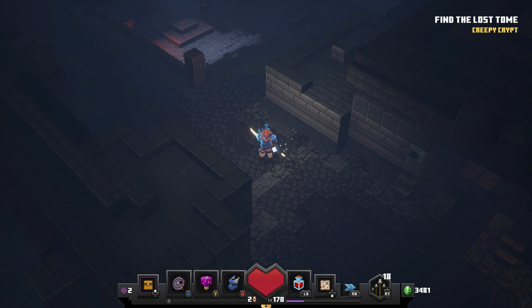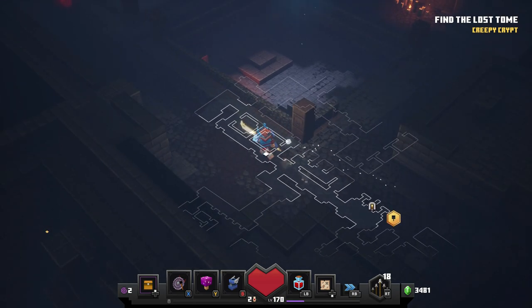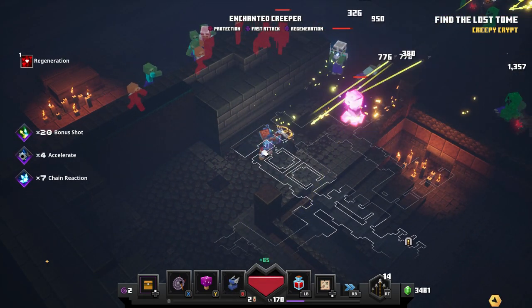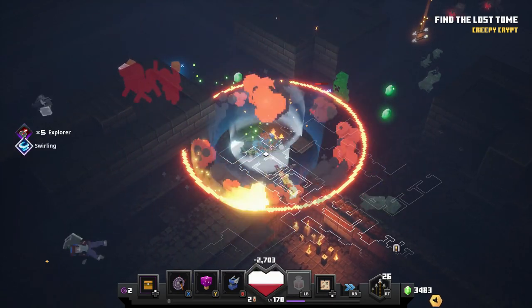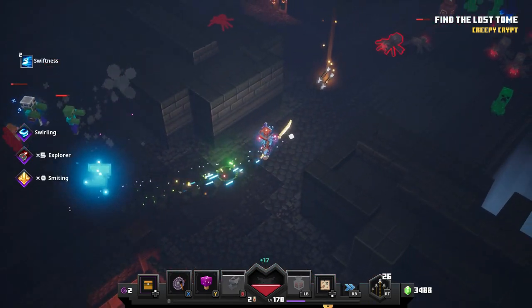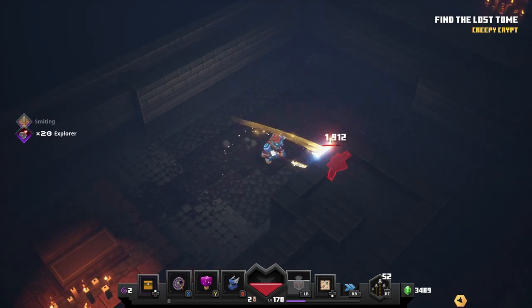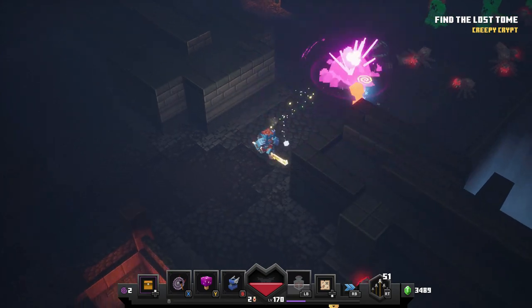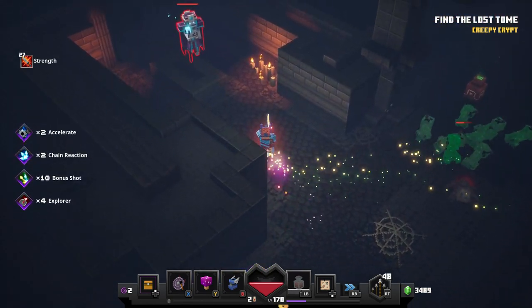So here we are in the Creepy Crypt. Basically, bring up your map and make your way towards the outskirts. Try and use a speed build so you can just run past all of the creepers that would usually blow you up — they'll explode behind you. What you want to do is run towards the rooms; if you're lucky, sometimes there'll be an obsidian chest that spawns. You can find that in one of the little rooms — it has a little lever. Click on that and you'll get an obsidian chest. I don't think that's there every time.